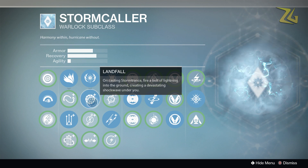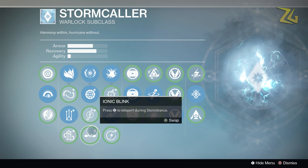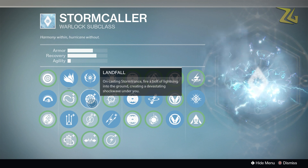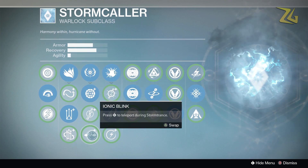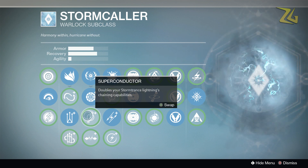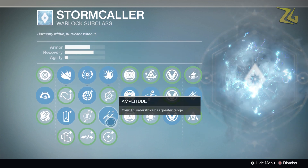Landfall will actually surprise a lot of people, especially if you know a titan has their super. I don't have a lot of skill with ionic blink — some people are untouchable with it and that's great, but I'd rather spend my time actually getting kills with my super. So if you're not super skilled with ionic blink, don't be afraid to try landfall — it's definitely an awesome option. Superconductor is more for PvE crowd control, so for Trials I run landfall.